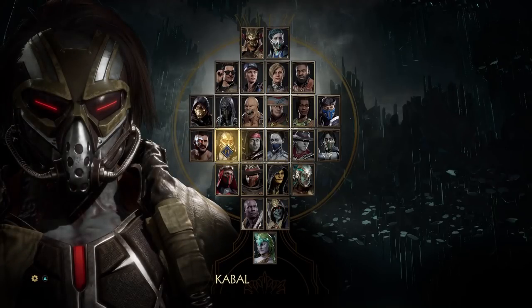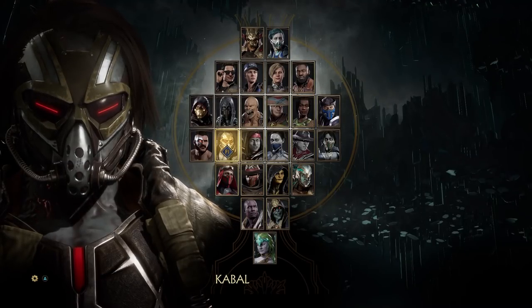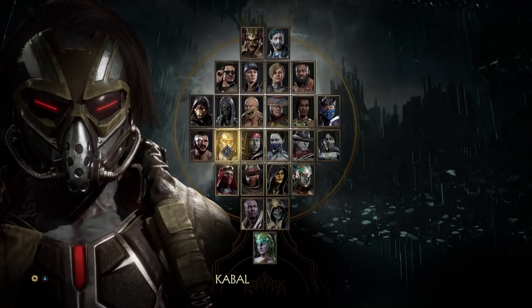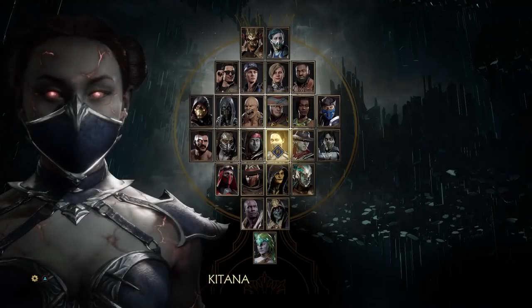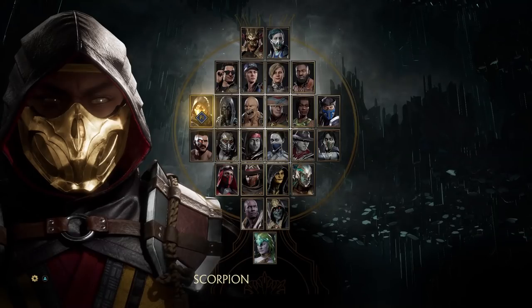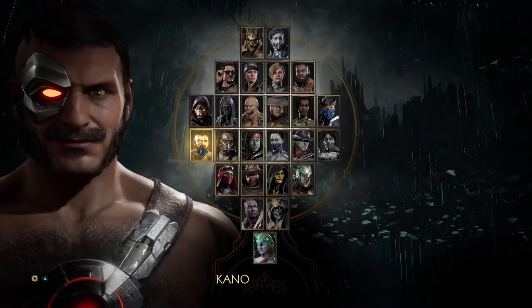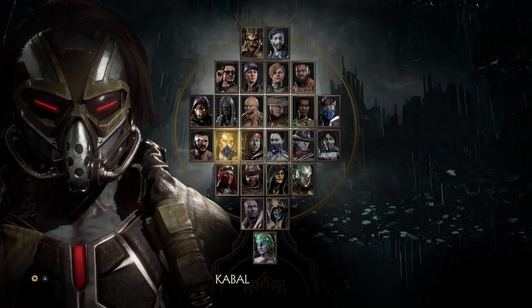Zoning is a completely viable tactic in any fighting game — just look at Guile from Street Fighter, or Pretty Lady in MKXL, or about 80% of the cast of Injustice 2. All these characters were zoners, and if you're dealing with a zoner who knows what they're doing, they can be an absolute nightmare to deal with, even for a very experienced player. A spammer, on the other hand, is someone who takes a projectile that's a real noob-killer — travels quickly — and just spams it over and over against people who don't know how to counter it online.